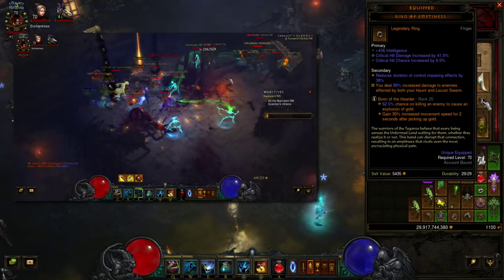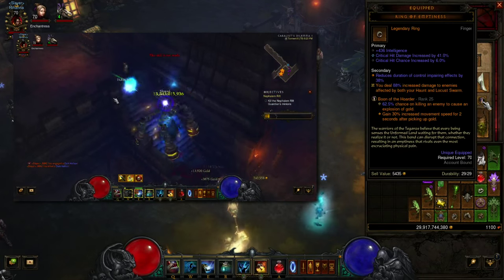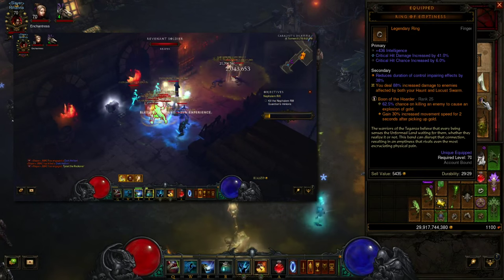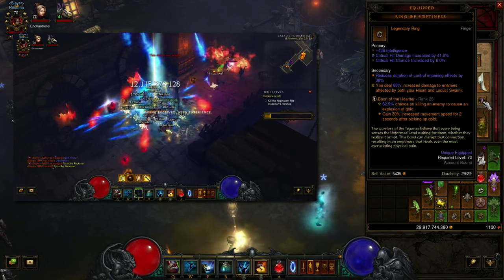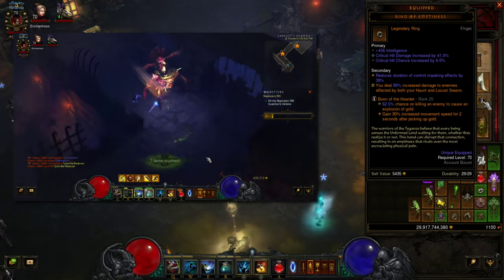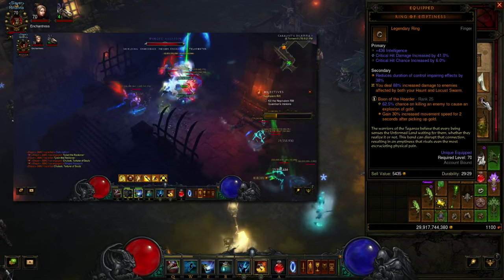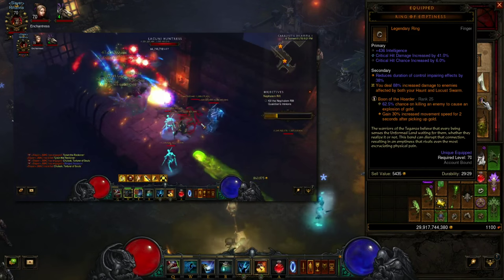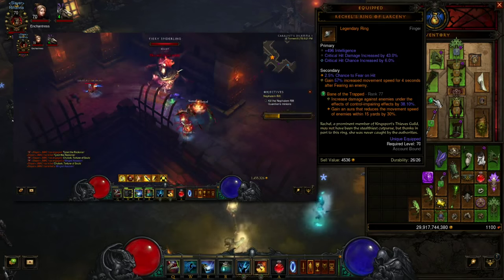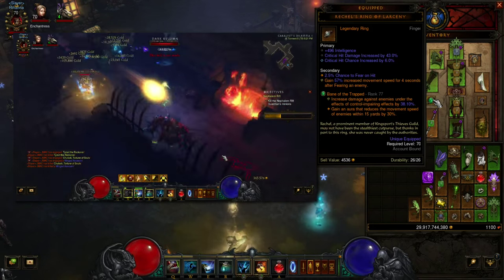As far as rings go, there's definitely some room to decide what you like. The brand new Ring of Emptiness — you gain extra damage when enemies are affected by both your Haunt and Locust Swarm. This is best in the cube because you'll always have it at the 100% mark. I don't have a good Avarice Band currently, so I'm running Ring of Emptiness on my character — but I'd recommend it in the cube. We've also got Rachelle's Ring of Larceny: when we Horrify something we get a burst of speed.